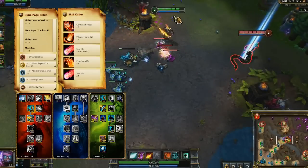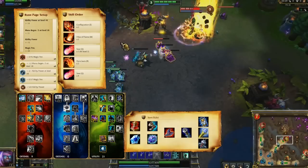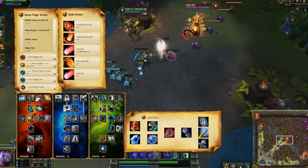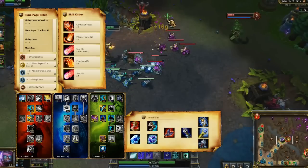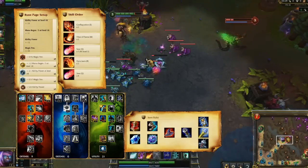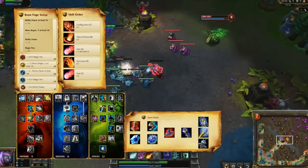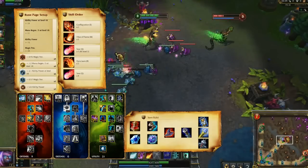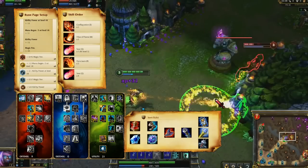For items, I start out with a Sapphire Crystal and 2 health potions. I rush Catalyst the Protector and Sorcerer's Shoes as quickly as possible. Rabadon's Deathcap is my next stop, and then I usually grab Void Staff, because my passive counts for a lot of my damage but only scales with magic penetration, not ability power. Afterwards, I round out my items with Rylai's Crystal Scepter to make my passive slow, Zhonya's Hourglass to bait enemies into a cluster for my ultimate, and Banshee's Veil to aid my survivability.